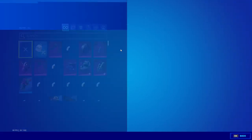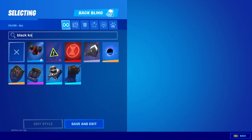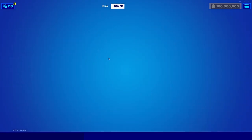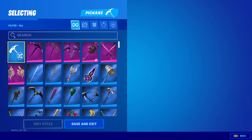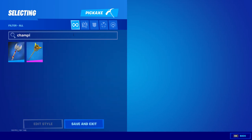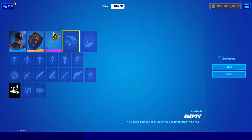In the back blings section, you'll have all back blings — for example, the Black Knight shield. You'll also have all the pickaxes, including the FNCS pickaxe that a lot of people want. To get it, search for 'Axe of Champions' and it'll show up right there.